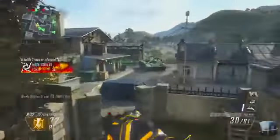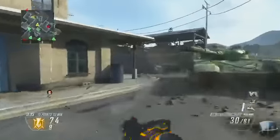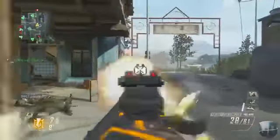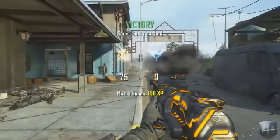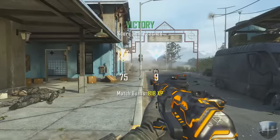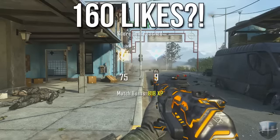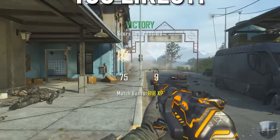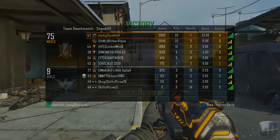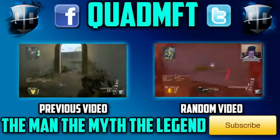Maybe try out aggressive camping — that's definitely a great strategy — and head glitching a lot. Hope you guys enjoyed this video. Let me know in the comments what your best TDM score is, whether it's 20 to 4 or 75 to 0. Make sure to click like, follow me on Twitter, Instagram, and Facebook. If we can hit 160 likes that'd be really cool. Subscribe if you haven't already — it's been quad mft, and I'll see you next time.